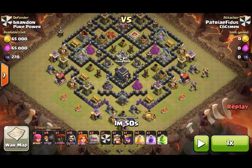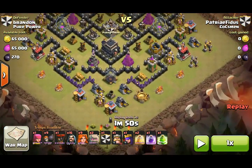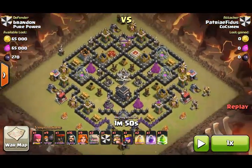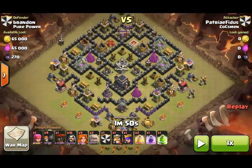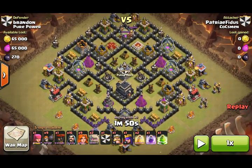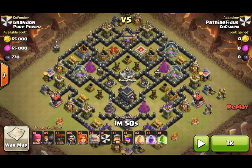This is a GoWiVa — Golems, Wizards, Valks. I did throw a Balloon in there to take out the bottom cannon. It was a nice 3-star against a pretty decent Town Hall 9 — actually, more of a low-level Town Hall 9. But as you see, it'll go. A nice 3-star, definitely helped out a lot.